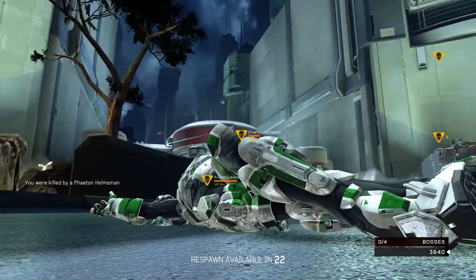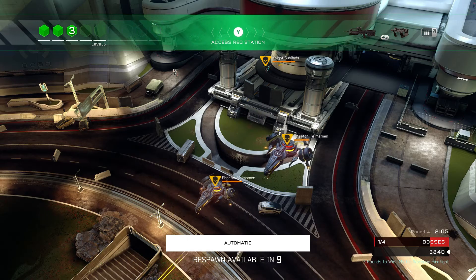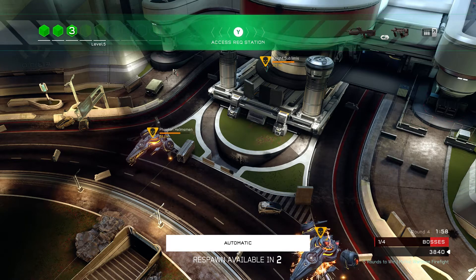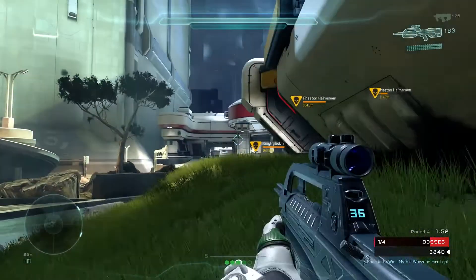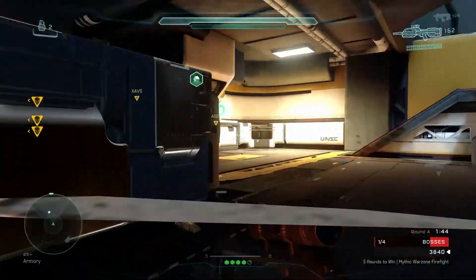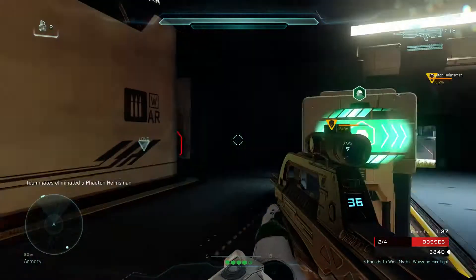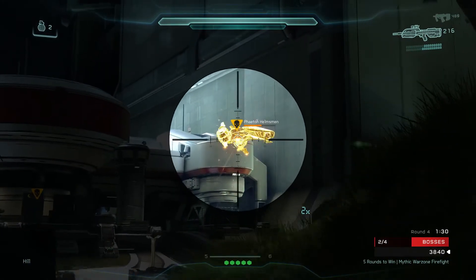Another vehicle was also teased — this one is brand new. They said it will sit nicely between the Warthog and the Scorpion in terms of power level, which should ignite some new discussion on what vehicle to take to a mission. I can't imagine what type of vehicle will be in between those two in terms of power level. Maybe it's a flying vehicle. I'm hoping the Wasp from Halo 5 makes a return — I really enjoyed that vehicle. But anyone's guess is as good as mine.